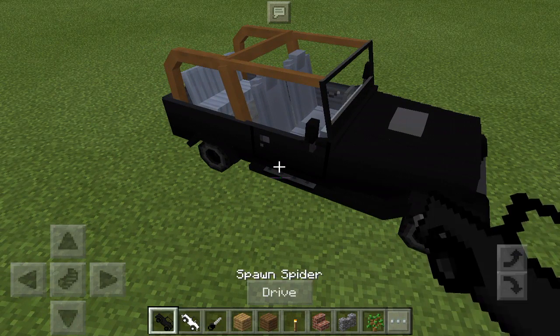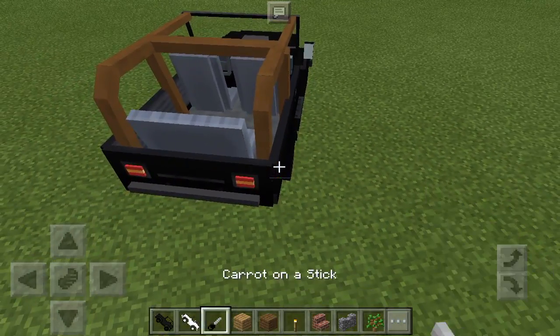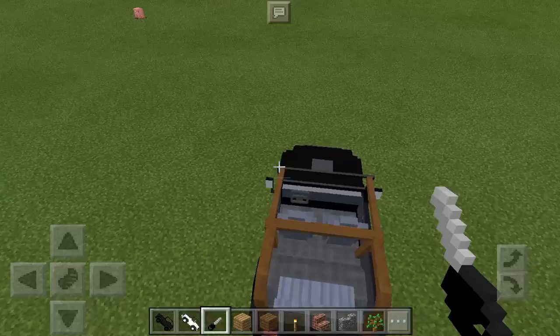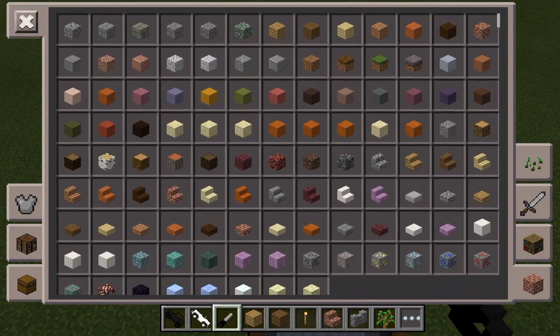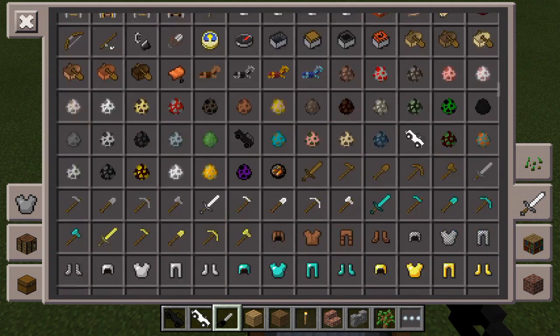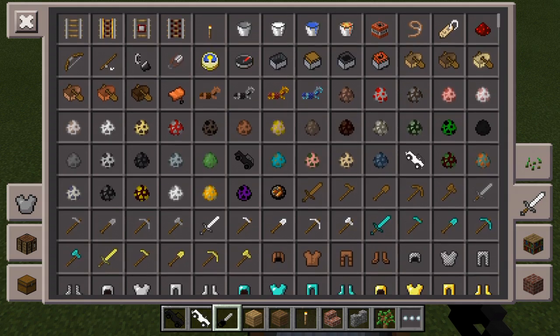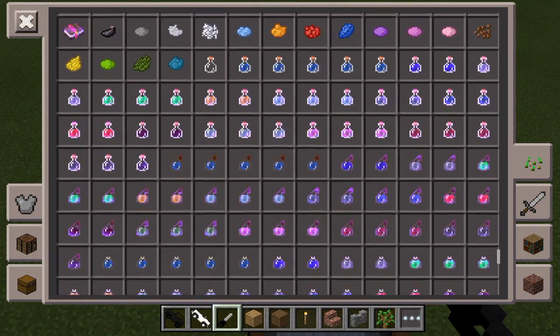Basically, all you have is the spider and the cave spider spawn eggs changed into these cars, as well as carrot on a stick changed to car keys. Those are really the only textures that are a little bit different — I think those are the only two or three textures that change within this.